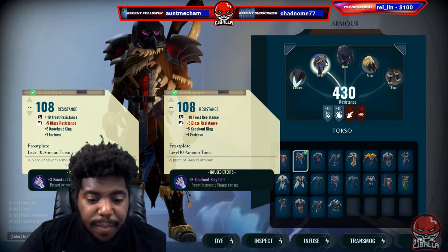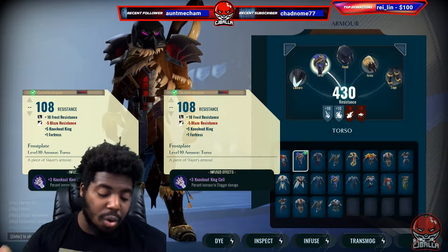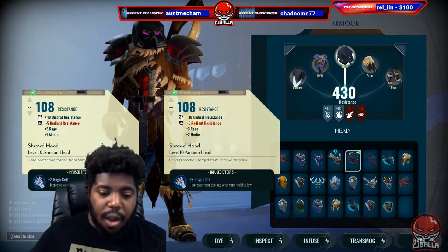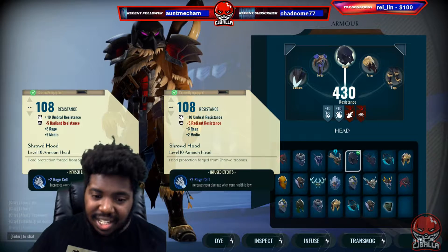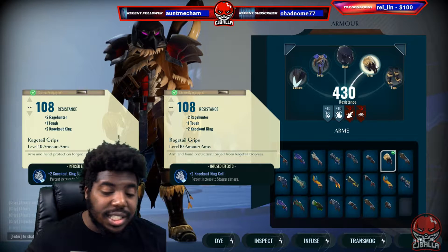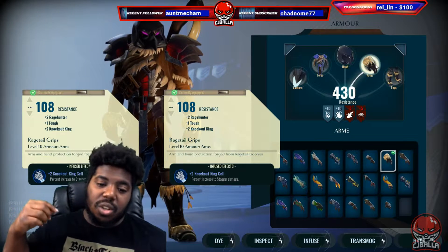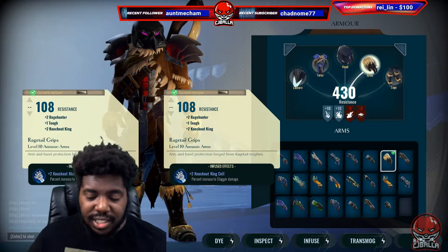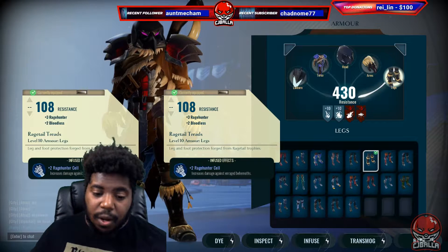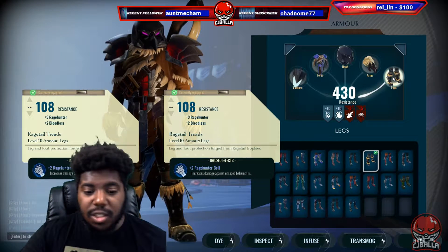From there we're gonna have the Frost Back. It's gonna let us get plus five knockout king on it, because we're gonna put a plus three cell on it and it already comes with plus two. Then we're gonna go with the Shroud helmet — it's gonna give us one rage and then we're gonna put a plus two rage on there. The Rage Tail grips are gonna give us the other two rage hunter, it'll also have the knockout king cell on it, plus the rage hunter cell. The Rage Tail boots come with one, so putting two on there gives you a total of three.